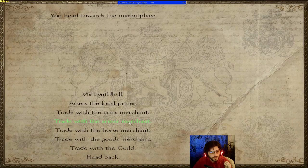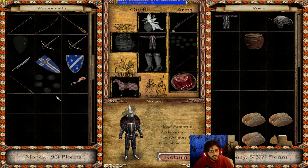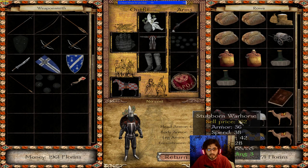You'll usually find cannons in the arms merchant section or the goods section, and sometimes in the guild section. You need cannons, cannonballs, and gunpowder in your inventory, and once you have these they will spawn on the battlefield.